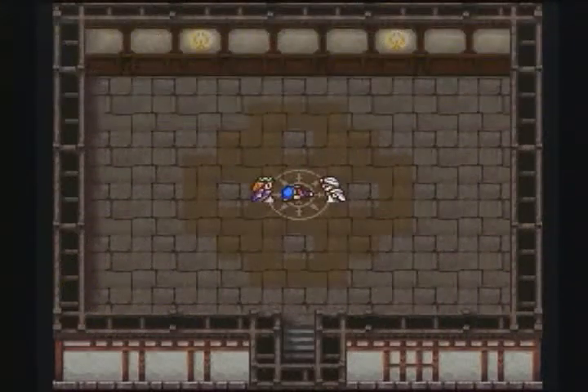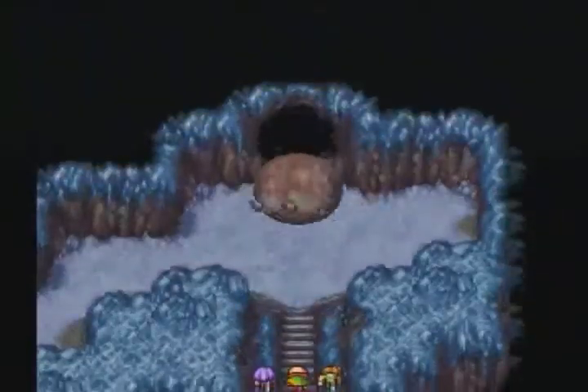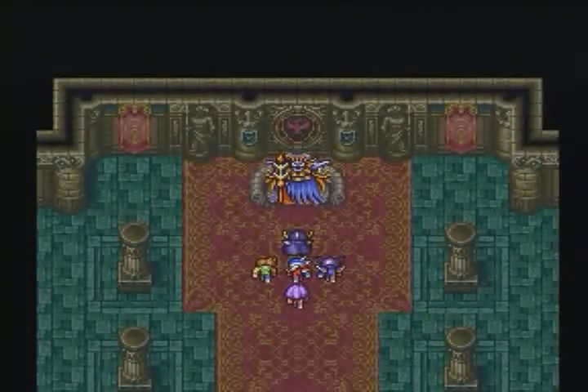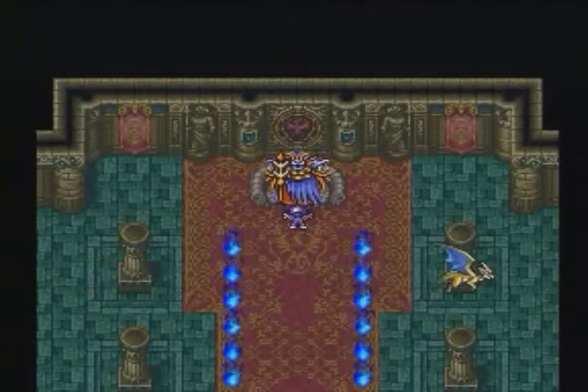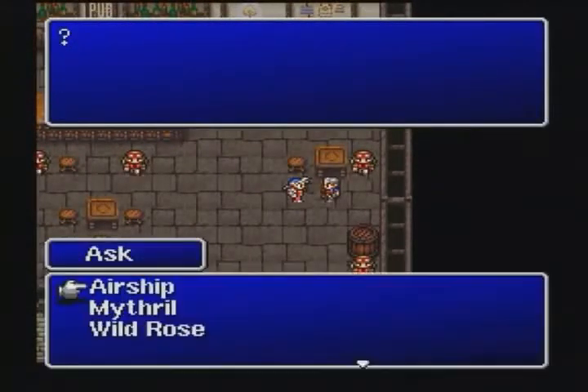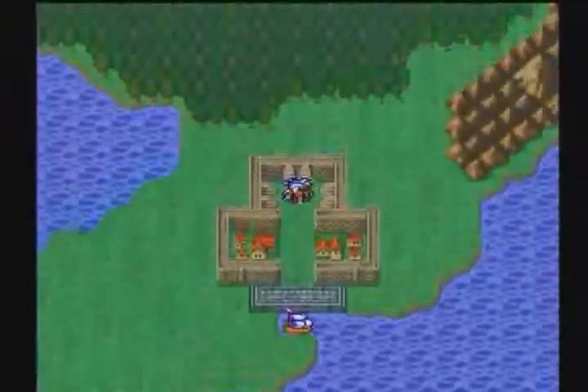As players explore the world, they meet a wide array of characters, many of whom offer guidance or even join players in battle. These encounters provided some of Final Fantasy II's most dramatic and touching moments. One of these characters bears special mention: the now legendary Cid, who marks his first appearance in the series here as the pilot of an airship who's always ready to ferry the party across the globe.